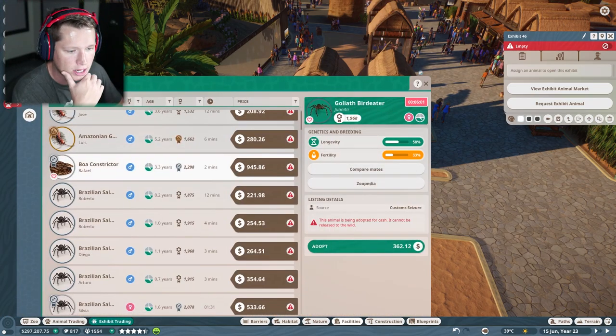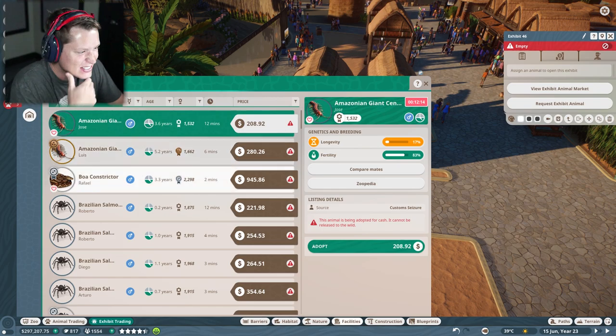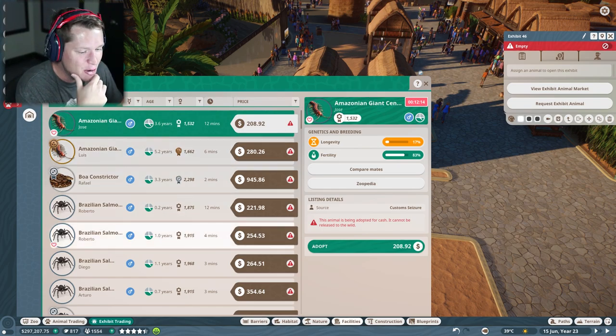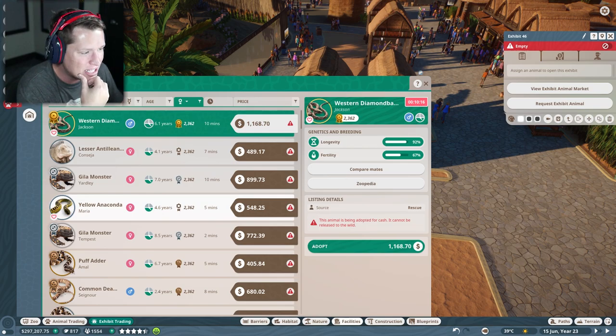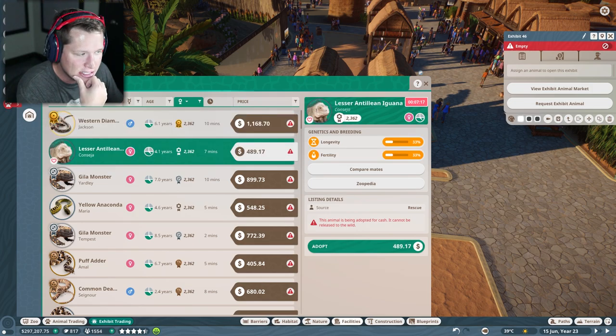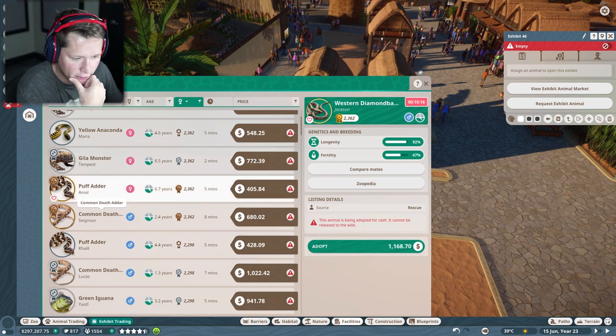Let's view the exhibit animal market and see what's available. An Amazonian giant centipede — interesting. A western diamondback rattlesnake, which will cost $1,100 but brings in quite a bit of hype. A lesser Antillean iguana — looks like a white iguana. I'm down for both of those. We've also got puff adders.